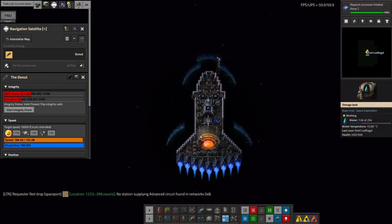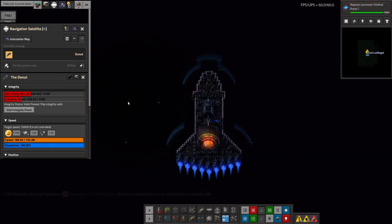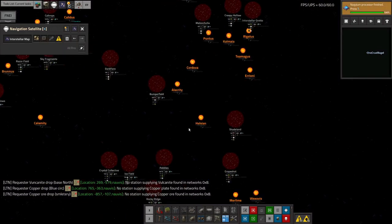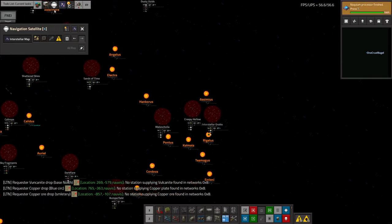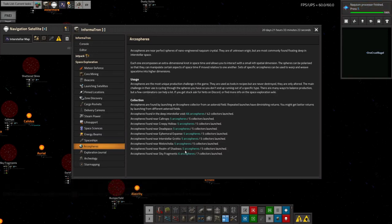This is my long-range personal transport ship, which has still got a decent amount of heat in it. This has been flying out and doing some collecting of Archa Spheres. This time I went out to Melancholia, Creepy Hollow, and Interstellar Grotto, because they're all nice and close together. I launched another five Archa Sphere collectors from each one, and because they're new places I've not been to before, for each five collectors I launched I got five Archa Spheres back, which is pretty good.